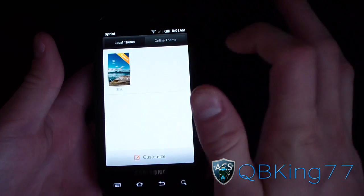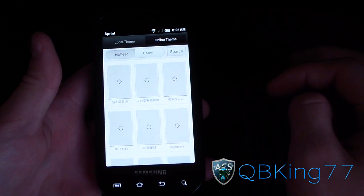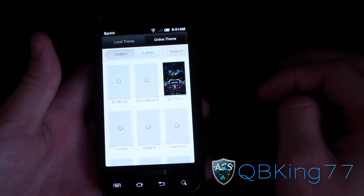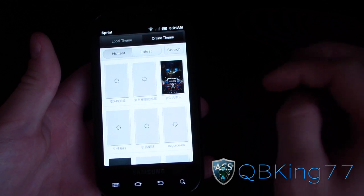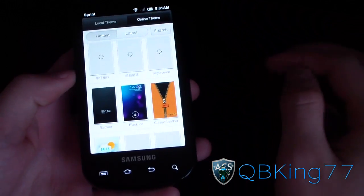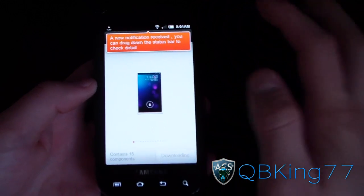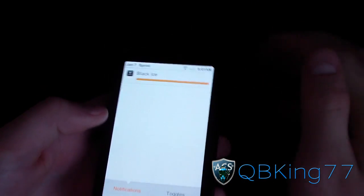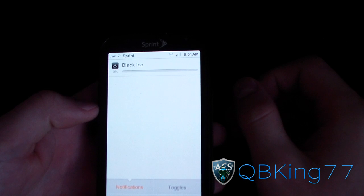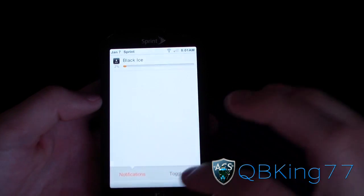Now that I have Wi-Fi I can show you the themes app. Going to Online Themes — it says loading at the bottom, so they are going to load. It does take a little while. I think Black Ice is the Ice Cream Sandwich one, so I'm going to go to Black Ice and download it. It shows up there and will download the theme for you, so I'll let that download and go over some other things about MIUI.